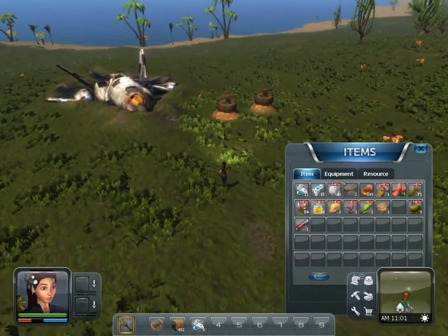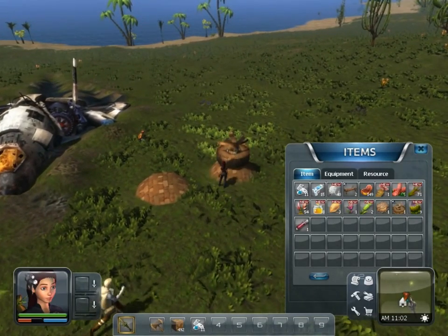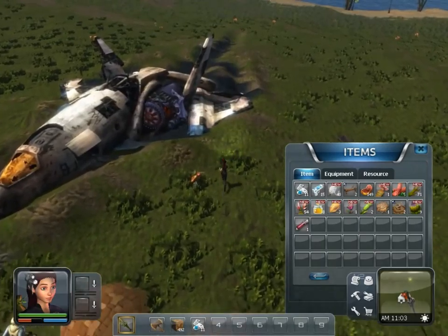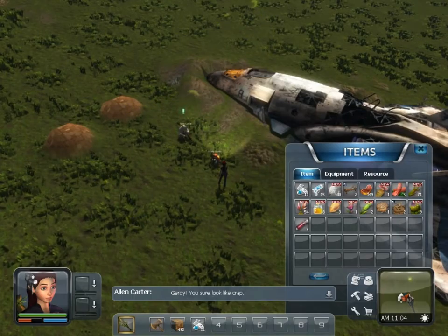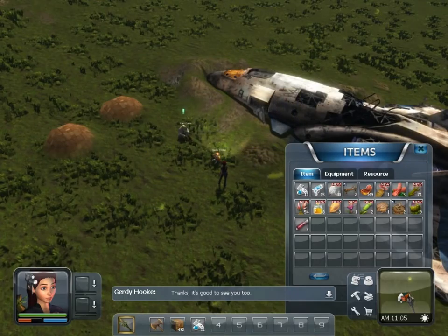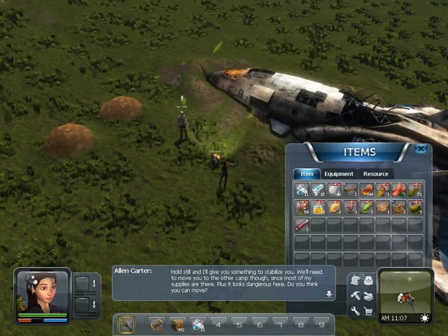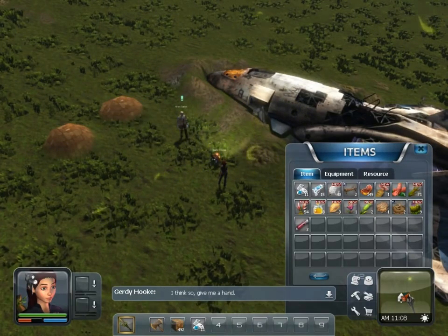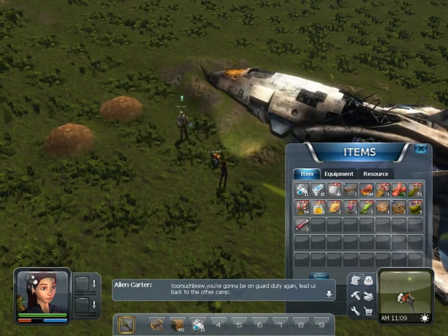While I'm down here I'm going to grab the turrets back — we don't need them down here. This is pretty much the end of being in this camp right now. So I'll grab those and we'll bring the doctor down. Gertie, you sure look like crap. What a nice guy. Hold still and I'll give you something to stabilize you. We'll need to move you to Cat, since most of my supplies are there. Lead us back to the other camp.